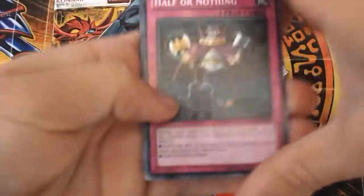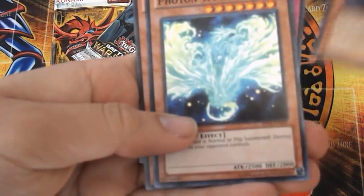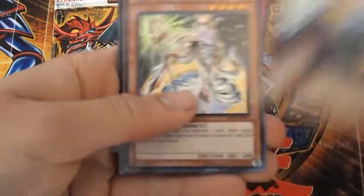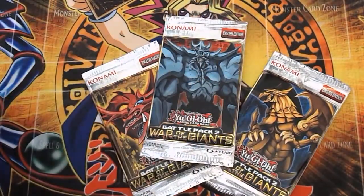Excuse me — hear that coughing? Either way, here we go. We got a Battle Fader and a Photon Wiver. Once again, all cards on here are for sale or for trade. We got three packs down and three more to go.